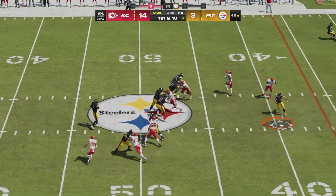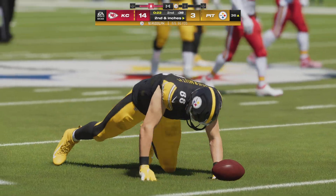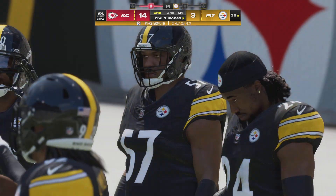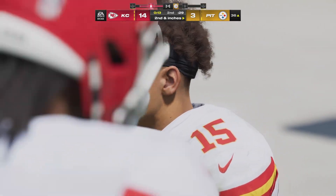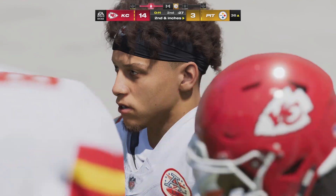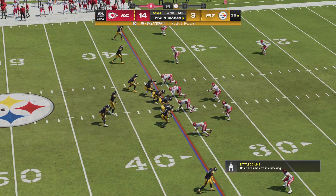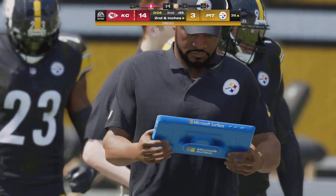On first down, Rudolph finds his tight end Freiermuth — complete — a pickup of ten yards, leaving second and about four. The passing attack is starting to heat up here in the second quarter. You can sense and see the momentum: they're reading their patterns downfield, understanding the coverages, and finding the open holes in the defense.